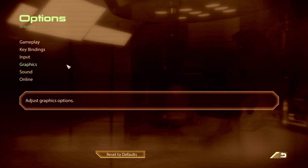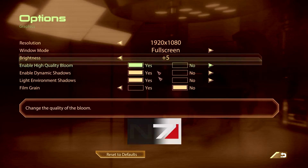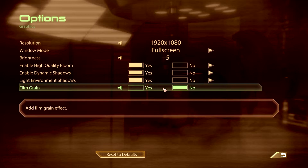When it comes to the graphics, I have the brightness as high as it will go — hopefully that works out for the best. And I'm going to leave the film grain off. I didn't like that in the first game, so I'm going to assume I don't like it in this one either, though I haven't tested it out. Maybe we'll do that in the first session at some point.